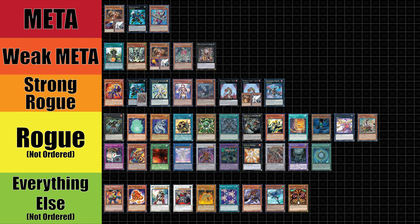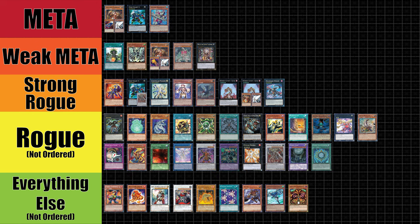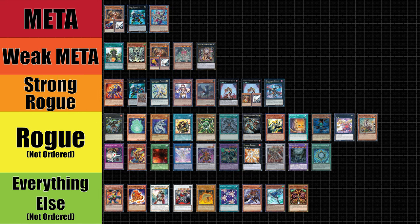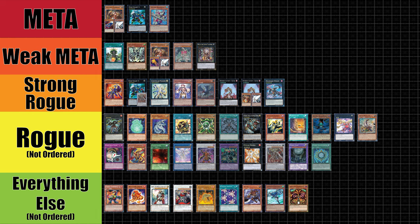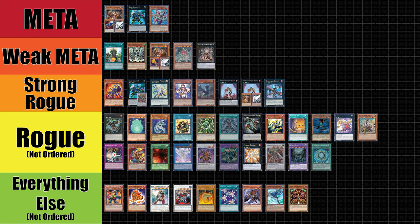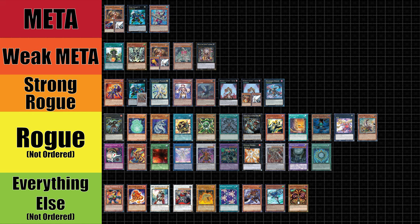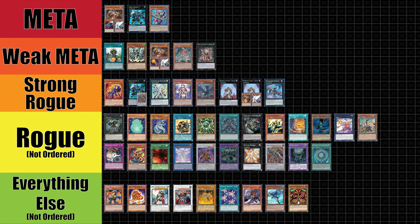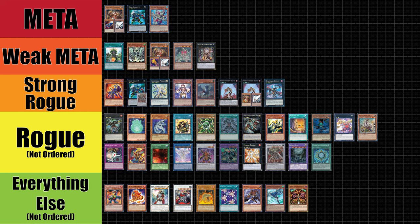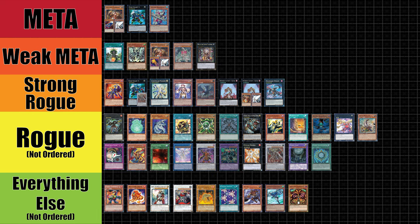There are a lot of meta decks. We have Geargia, Mythic Rulers, and Madolche as our midground mostly control decks with combo options. We have Mermail, Sylvans, Lightsworns, and Infernity as our strong combo options this format. Lastly, we have Spellbook, Bujins, and Evilswarm as our stun and floodgate decks. There are of course a wide variety of other decks and strategies available. This video will also cover popular rogue strategies such as Battlin' Boxers, Gadgets, Worms, and my personal copium — Noble Knights. The variety of decks is one of the main reasons this format is so beloved.